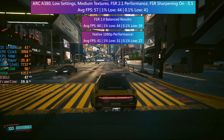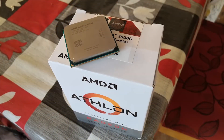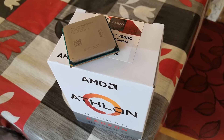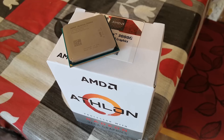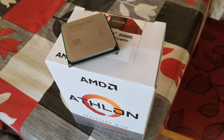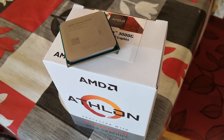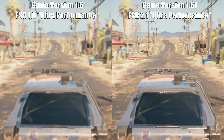FSR 2.1 is a welcome addition as far as visual quality is concerned, but it's not going to be ideal for all hardware configurations. Next I thought I'd move on to the AMD Athlon 3000G with its integrated Vega 3i GPU. This thing is still going strong, especially since I've started running it with the graphics overclocked to 1600 megahertz. It's also paired with 16 gigs of dual channel DDR4 memory clocked at 3200 megahertz. This requires the ultra performance FSR preset, especially if we want to select a native output resolution of 1080p. Here is how the game compares when the ultra performance preset is selected in both version 1.6 and 1.61 using FSR 1.0 and FSR 2.1 respectively.